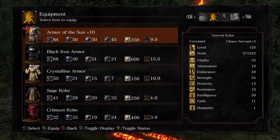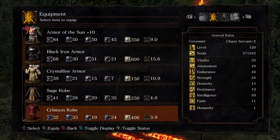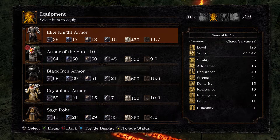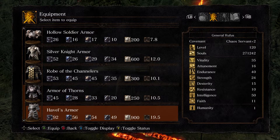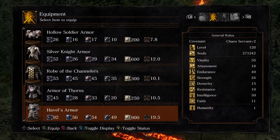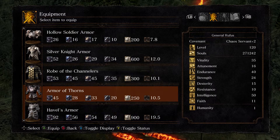Let's compare it to the Elite Knight chest, which is a good one. So we've got 39, 17, 18, 15 at 11.7. The Armor of Thorns starts out at 45, 28, 33, 20 at 10.5 — so lighter. Better base protection, better magic protection, better fire, and better lightning. So the Armor of Thorns chest is better all around.